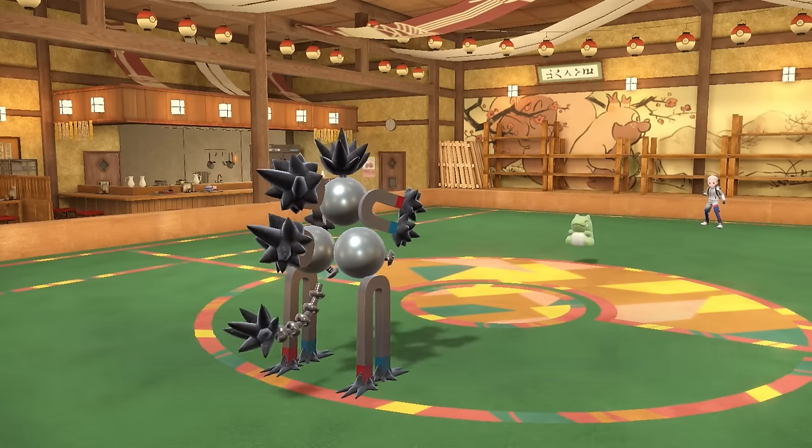I decide to go into my own Galarian Zapdos. They go for Substitute, which it barely has enough HP for. One good thing is if I can take an attack here, I'll get Weakness Policy, and after everything has touched Sticky Webs, Galarian Zapdos goes crazy. I go for Knock Off — I outspeed, take care of the Substitute. Then they fire off a Discharge, which hurts a lot, but that's exactly what we're looking for because it activates the Weakness Policy.